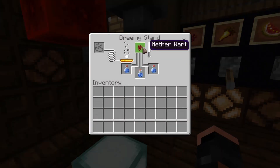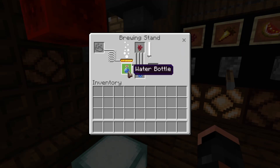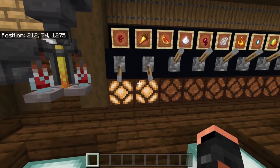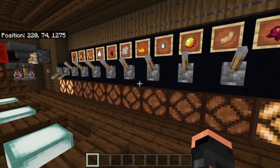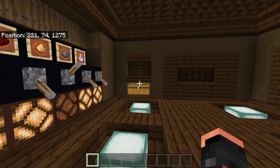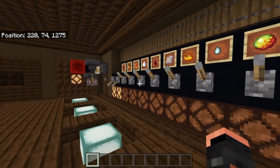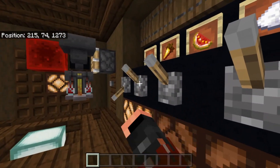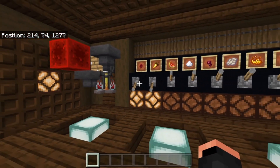As you can see, it takes 20 seconds for a potion to brew per ingredient. Let's let this finish — like I said, it takes less than a minute. Let's switch these off and I can actually make another potion now, so let's just do a potion of night vision.